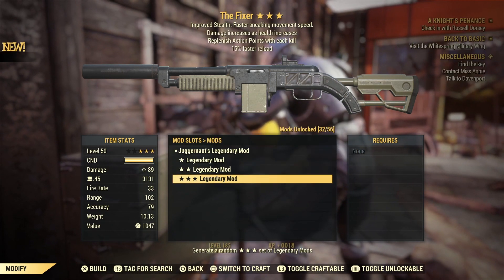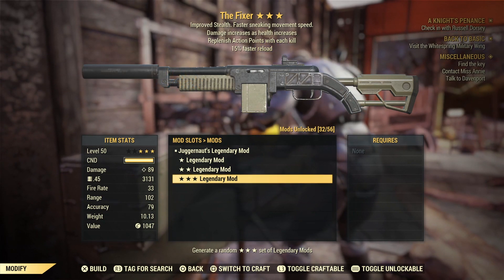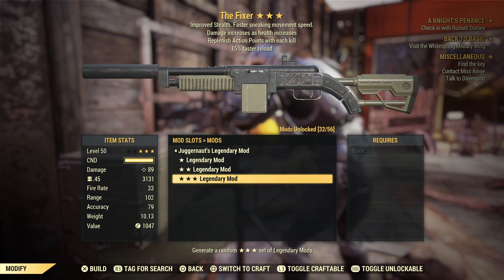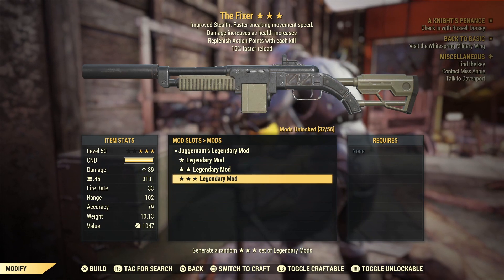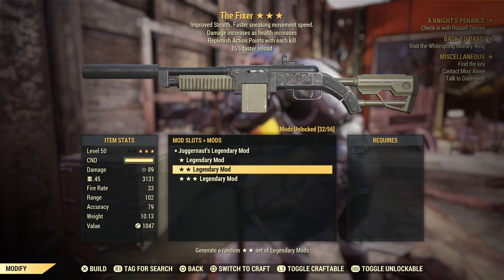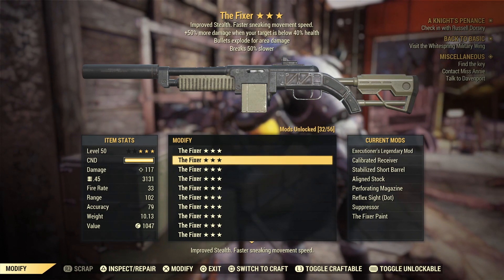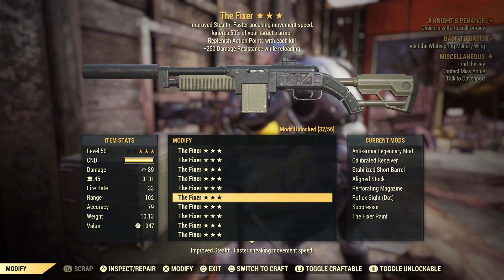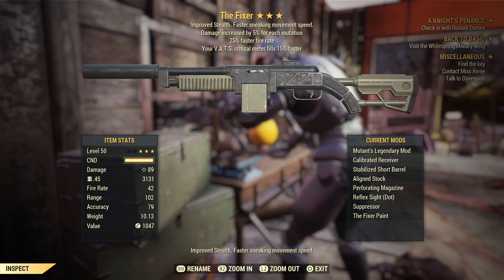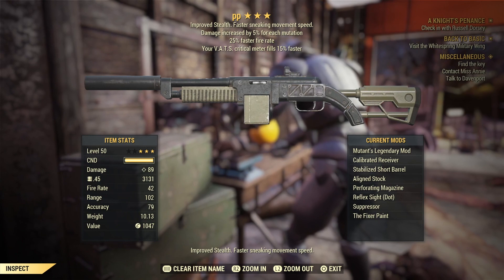The last one — Juggernaut's: damage increases as health increases, replenish action points on each kill, and 15% faster reload. It's quite a new gun in the sense that we got two of the newer effects. I'm actually trying to make a Juggernaut's build — I was looking at that just before my time off. But that was 30 fixers! We had some decent ones: a nice Suppressor's, a great anti-armor, and that Mutant's one that looks really really nice. I'll rename that one 'PP' for Purveyor Picks.